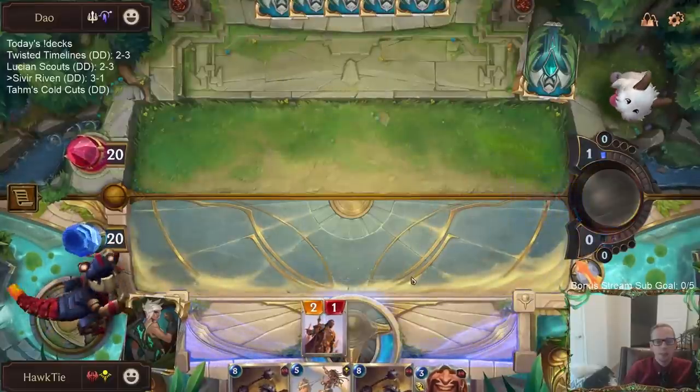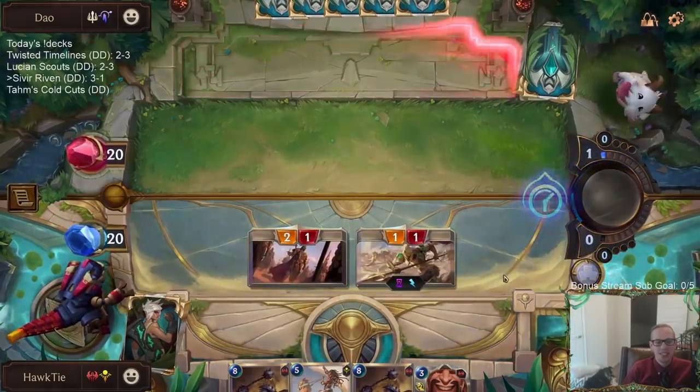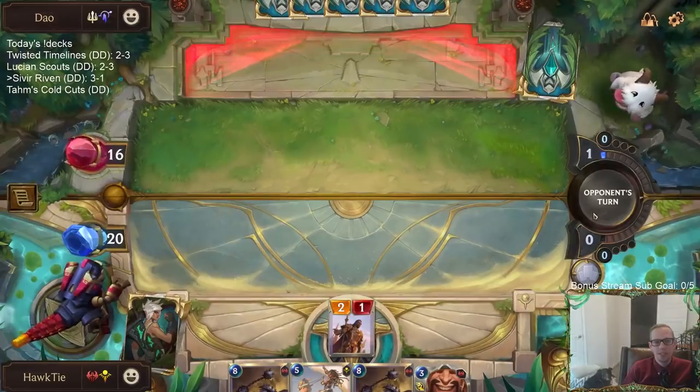That's a bad mulligan. Well, we're just going to play off the top. Dune Keeper on turn one. Now let's draw like a two drop on turn two, draw a three drop on turn three and so on. It's like we're already playing off the top.